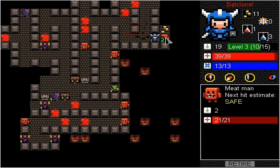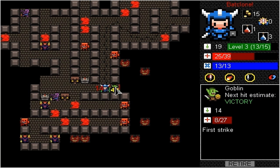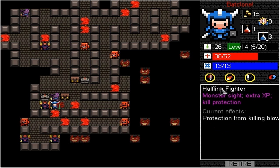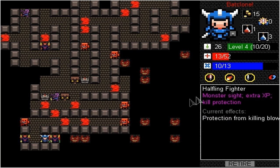We're just pretty much going to carve our way towards the demonic faces — that's pretty much what you're supposed to do as a warrior. Meat men are really easy, they're just tanks with a lot of health. We're level four now. Sometimes you can overpower another monster if you have enough attack. Let's use this so we don't take any damage — there we go, first strike. And I wonder if we can kill this level five. See how it says next hit estimate: death? We can use this and then attack him again. Yep, victory!